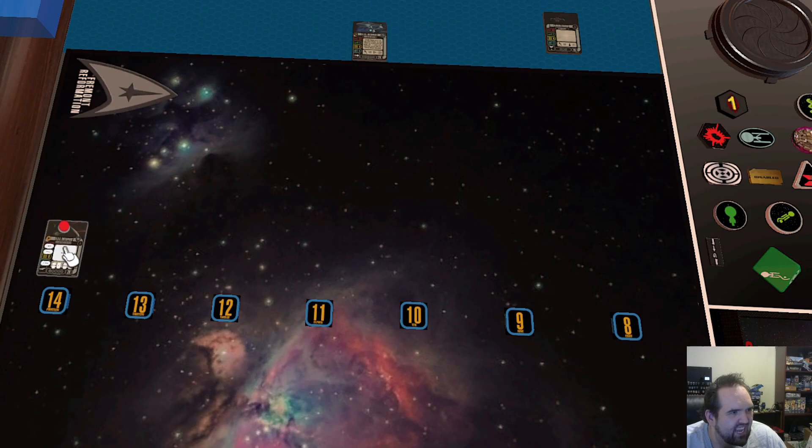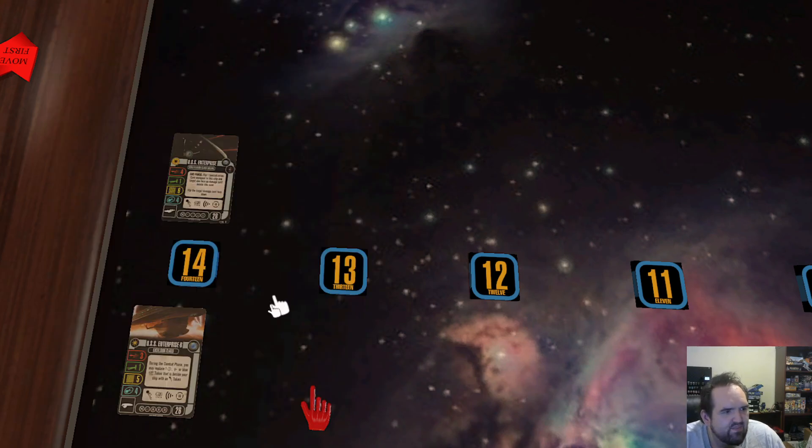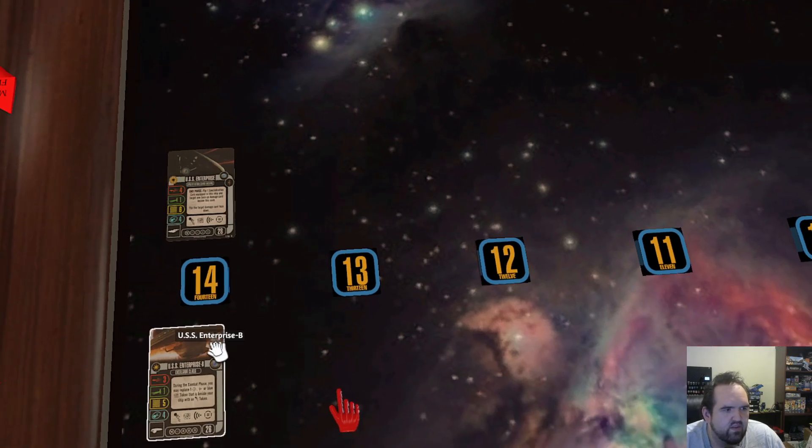My number 14 — and this is not J. Abrams hate on my part — is the Kelvin Constitution USS Enterprise, not Enterprise A, just Enterprise. The named ability is flipping a specialization card equipped to the ship and targeting one face-up damage card beside this card to flip the target card face down. It's nice, but it means you have to build in a specific way. You have to put specialization cards on there and want to flip them. The generic of this ship is probably one of my top 10 generics, but this named ability doesn't do anything for me.